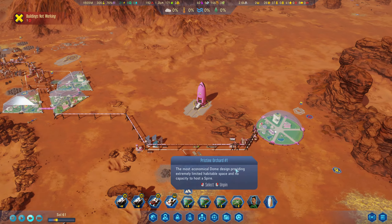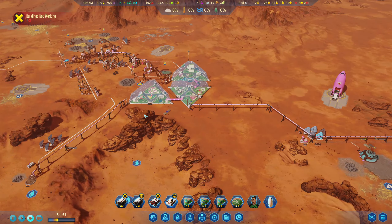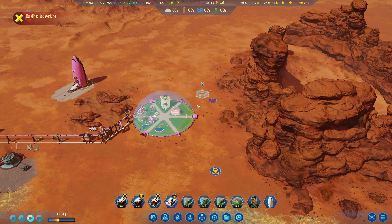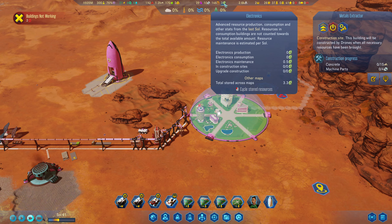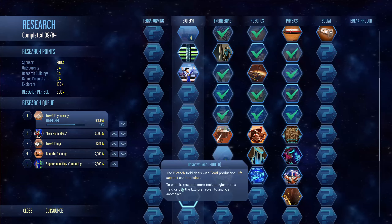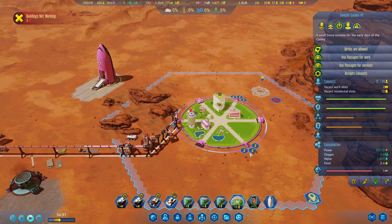We've got 935 million now, which is really nice. We're going to have another four to six in there when they transfer as well. We need to find a way of producing electronics. Looking at the research, I can't see anything that could do that for us right now, but that's okay.